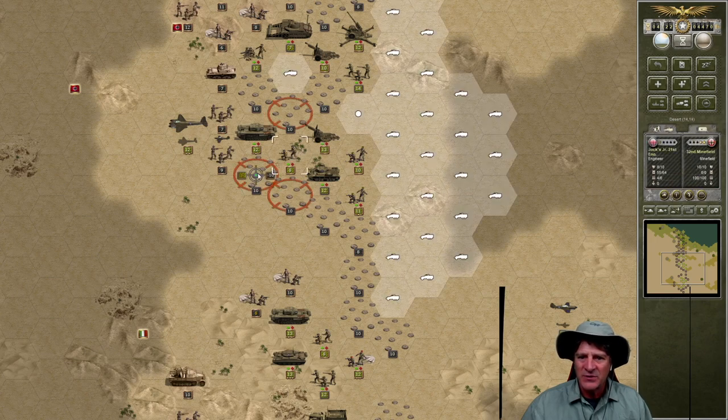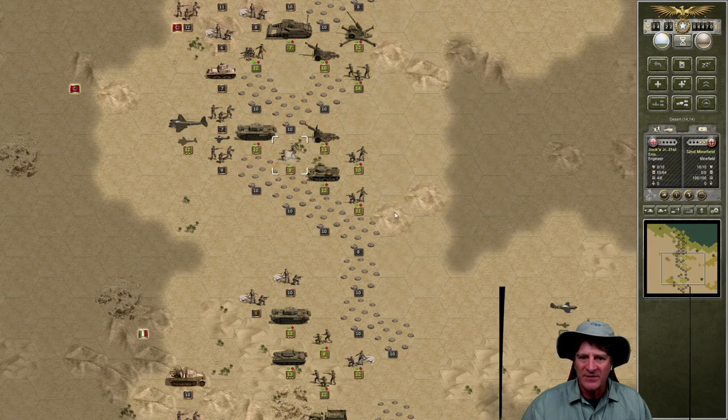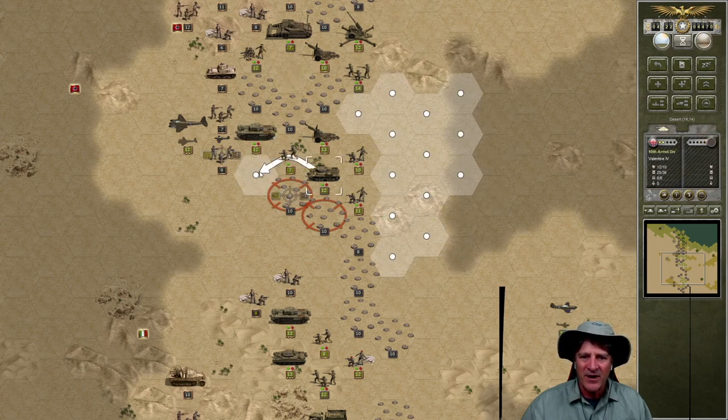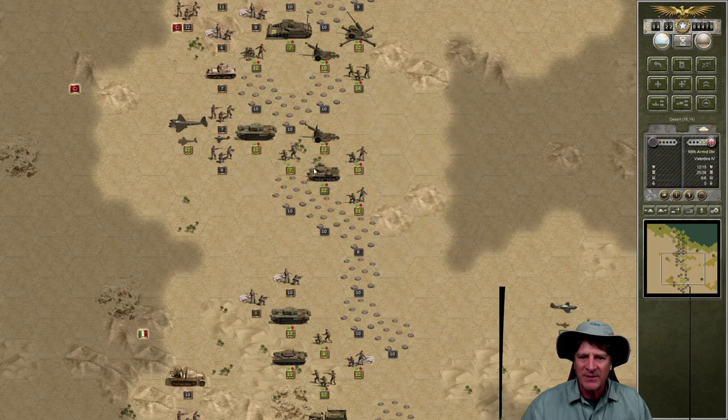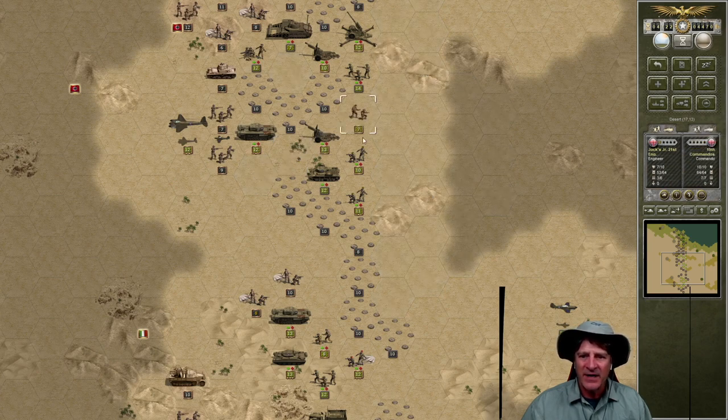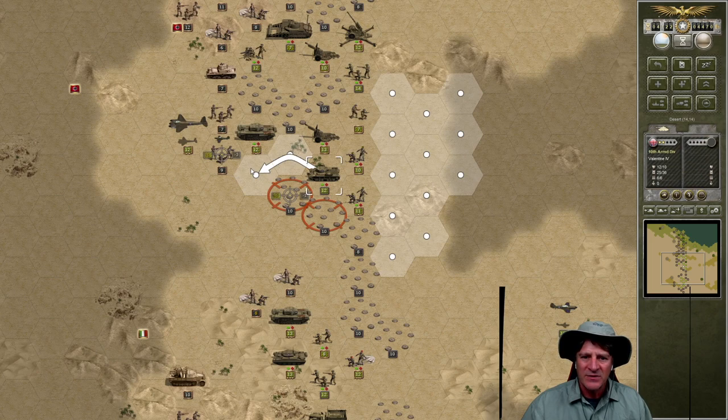Let's have Jock's 21st engineers clear this minefield out of the way. They suffer some casualties again, but that clears the minefield and gives us another breakthrough. We can move our Valentines. Let's clear Jock out of the way, then push our artillery up, move these tanks up, and pummel them that way. Go take a breather, Jock. Push them up.